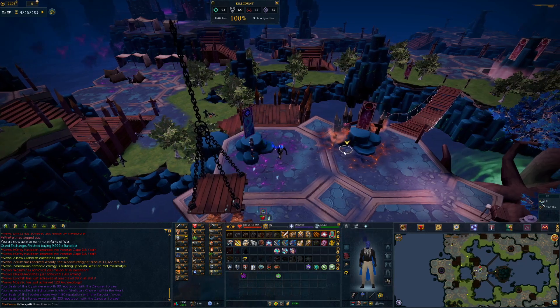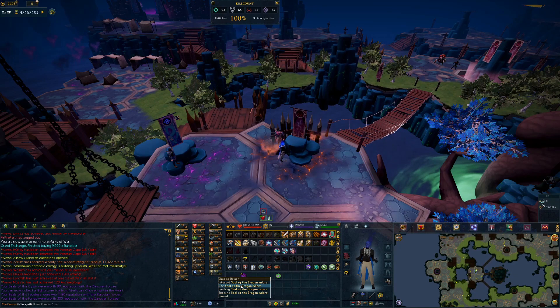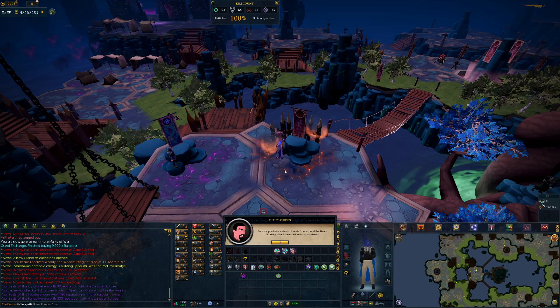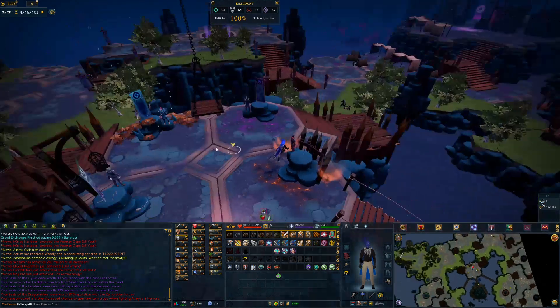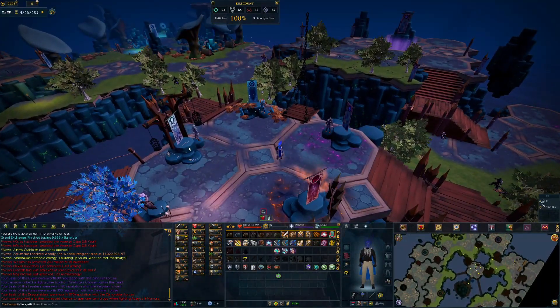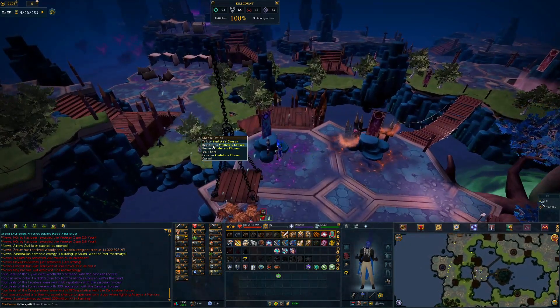Next I usually do Twin Furies — these are personally my favorite bosses, that's why I do this. I also think Vindicta is very good for money, so I'm going to turn those seals in there. We got Helwer and Gregorvik — those are my least preferred ones. But I guess it's up to you guys which one you want the better rewards in.